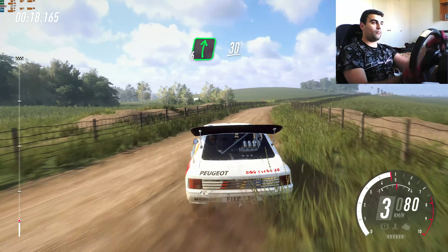3 left long, tightens, 2, 30. 6 right, 30. Flat crest to flat jump, 50.